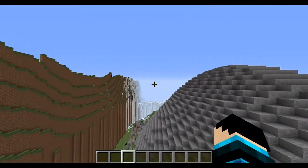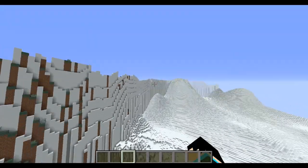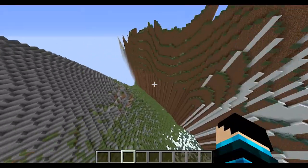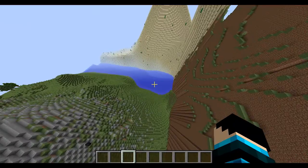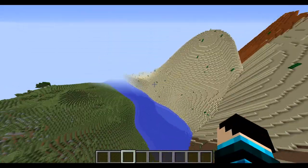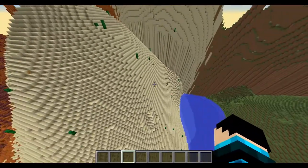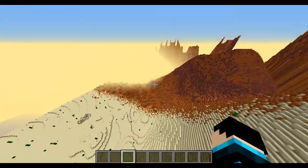The wall goes all the way around, even in the snowy areas. So far you can get from the highest mountain in the snowy areas on top of the wall, but other than that it's pretty good. Tell me what you think of the wall, or if I should just tear it down and keep it empty dropping to the void.